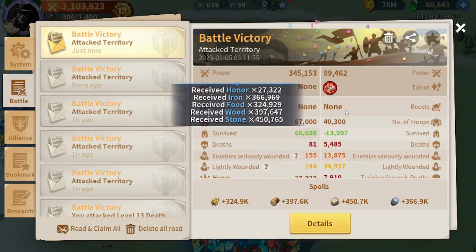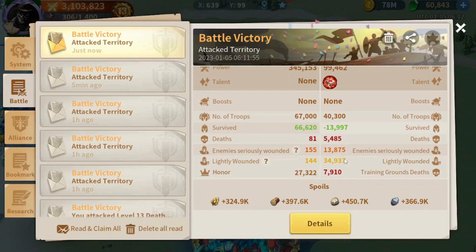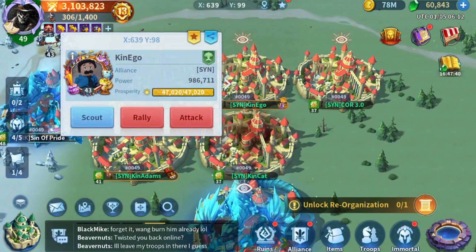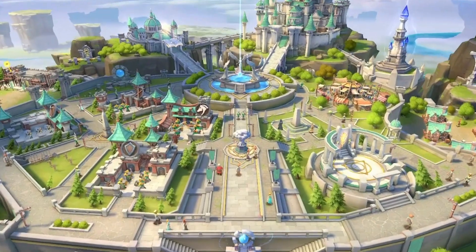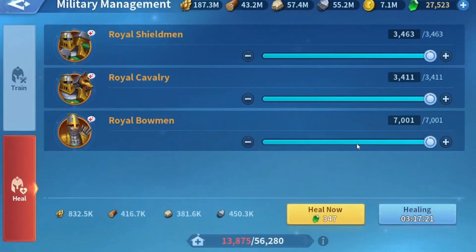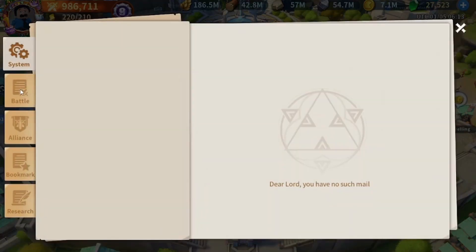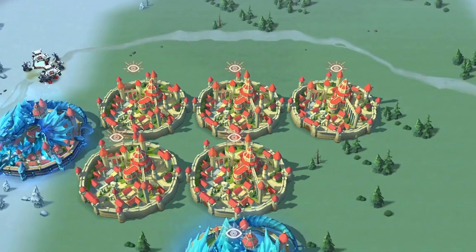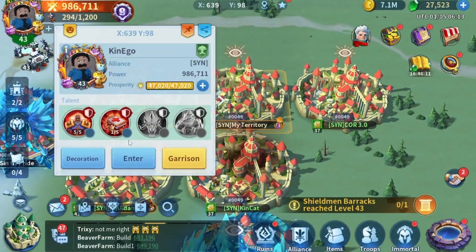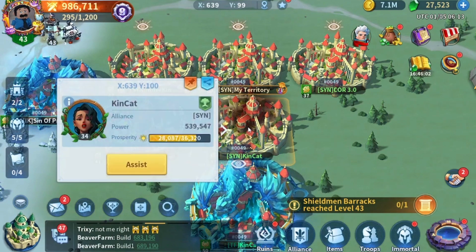Once we attack, the report shows some troops survived — and even though I'm using 8 talent on one side, there are seriously wounded and lightly wounded troops. This happened because this account wasn't using 8 talent. If we check that account, you'll see a lot of troops are in the hospital — the numbers match the last report. The 8 talent is consumed even if you're not the one being attacked, so make sure to use 8 talent on all your farms, even when garrisoning another account.